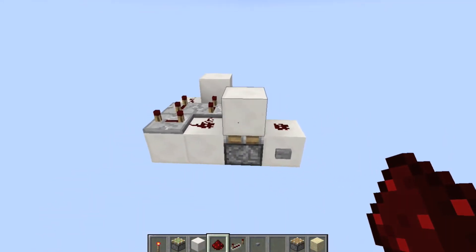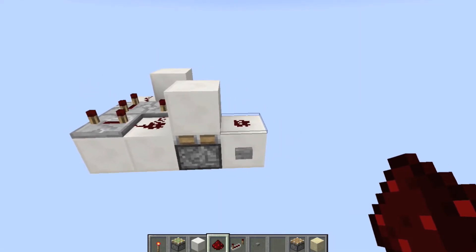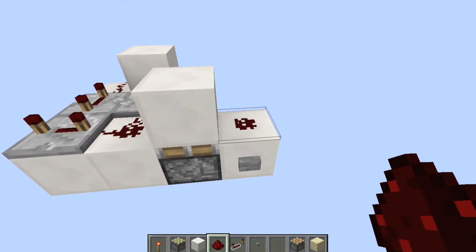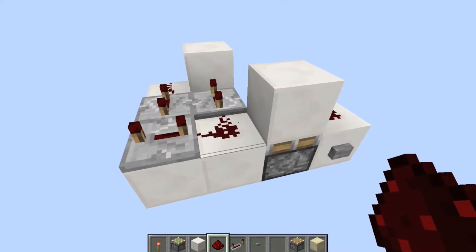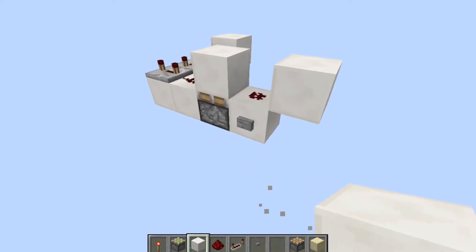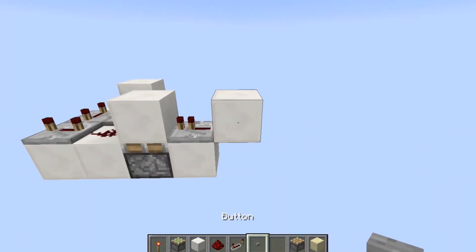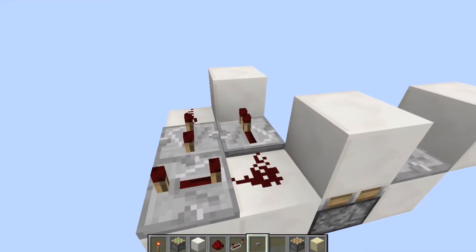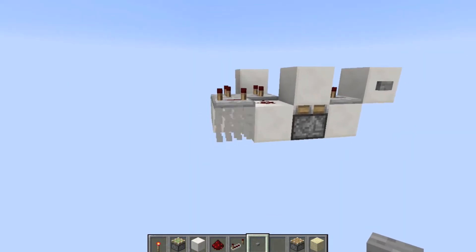Nothing happens here because this block is being soft powered by the dust. This dust will transfer power through a block to a repeater or torch, but it can't give power to another piece of dust. So if we want to do that we're going to have to add a repeater on this side, place a button there, and that will give you an eight tick pulse. It can also give you a five, six, seven, eight tick pulse and so on.